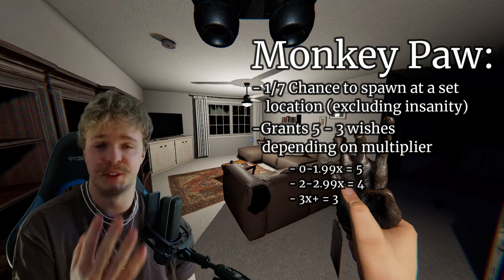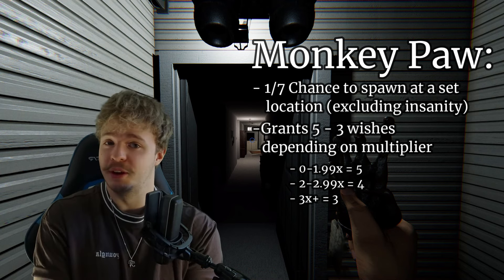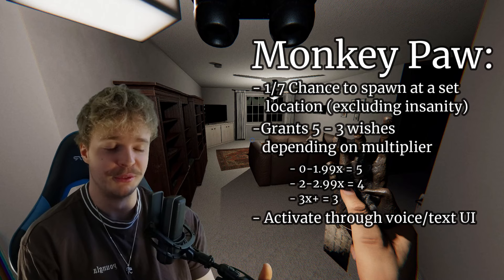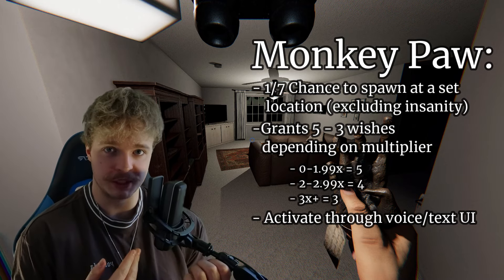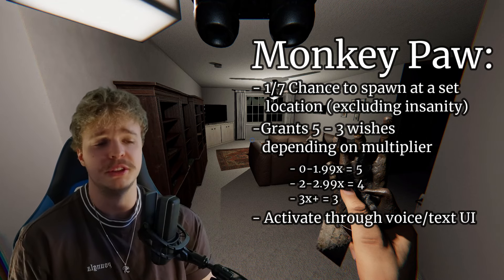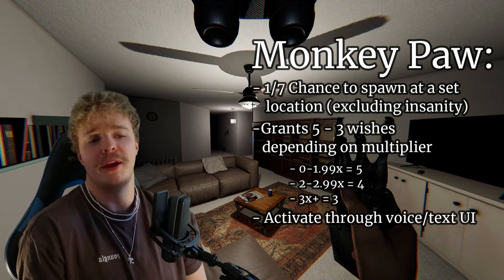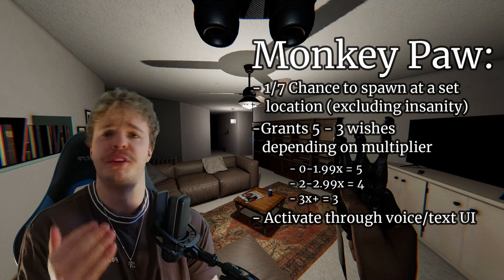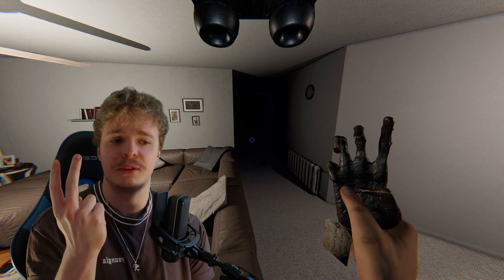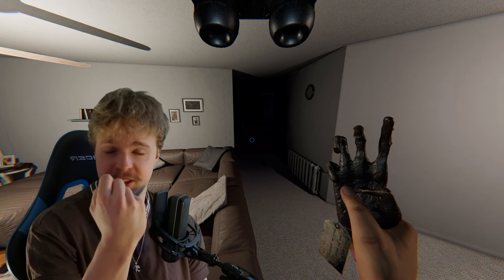You'll have four wishes on a multiplier between 2x and 2.99x, and three wishes on a multiplier of 3x or higher. The Monkey Paw, like all cursed possessions, can only be used inside the investigation area. You can either use your voice to activate it if you have a microphone, or use the text-based UI — it works exactly the same. When using the text-based UI, you have three different categories to navigate through the wishes. Each bent finger means one fewer wish remaining.